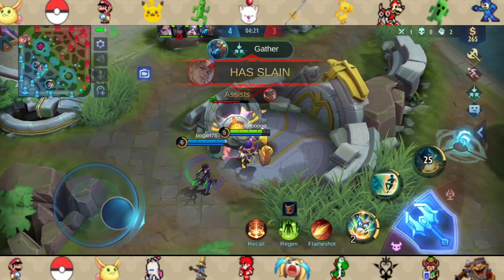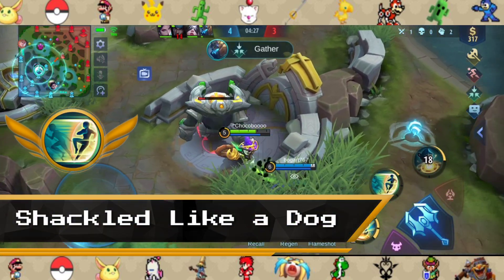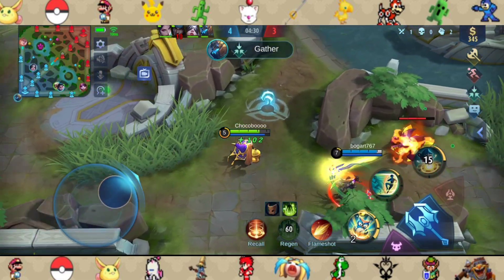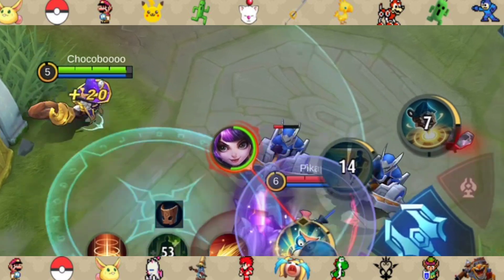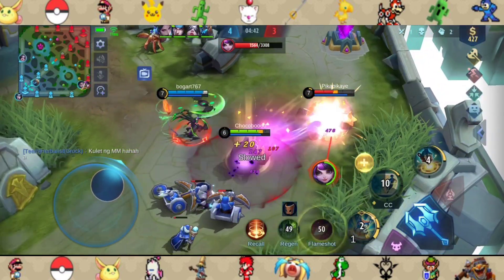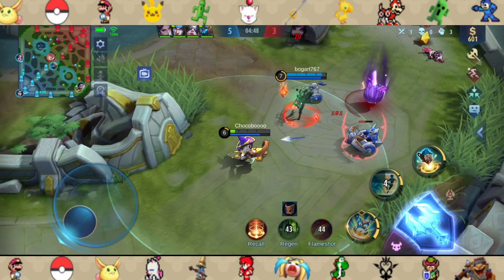Let's get back to Diggie's skills and discuss his second skill, which we will call Shackled Like a Dog. Shackled Like a Dog is Diggie's main CC skill that is very good at locking enemy heroes down. It can target a single enemy to be shackled, and within 4 seconds that shackled enemy would be pulled back to the center of the skill, dealing weak magic damage but slowing them down by 80%.